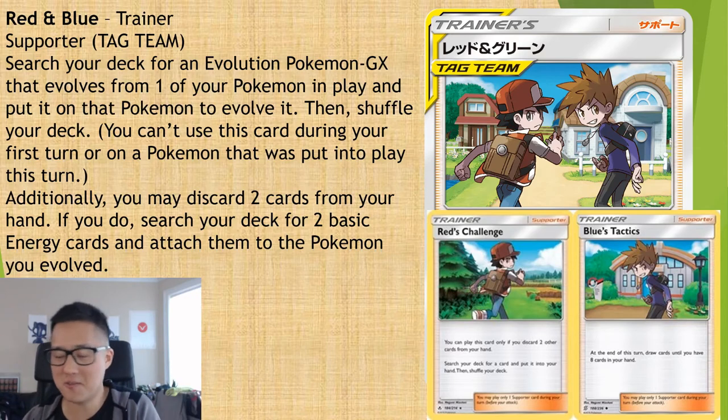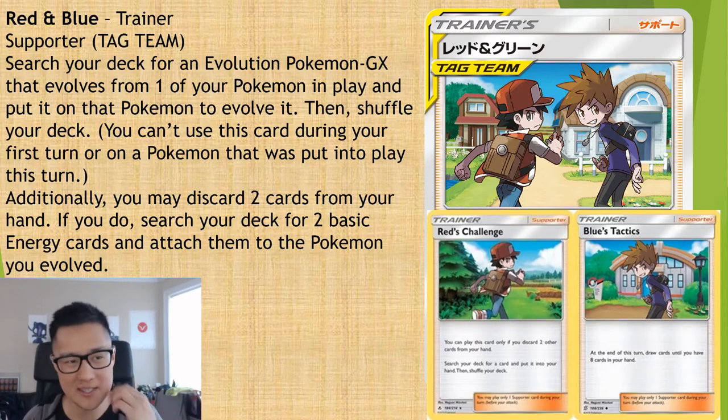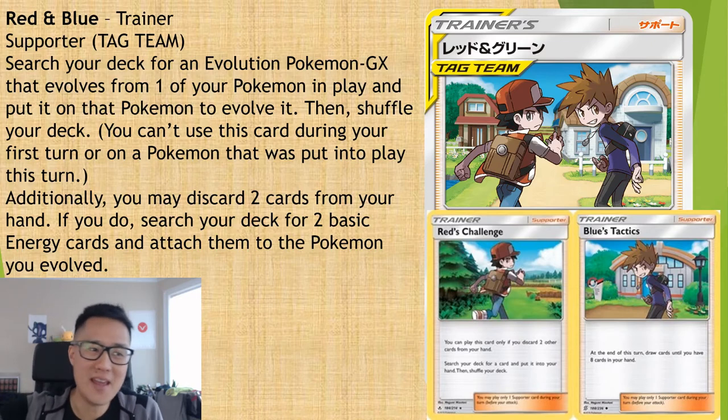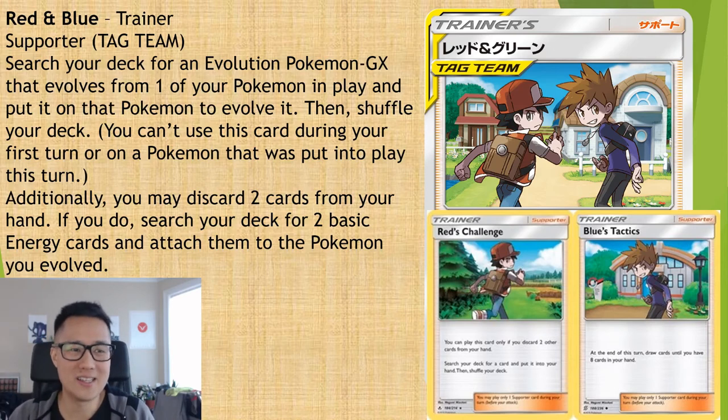My joke theory is that the Pokémon Company put all their work into the alternate arts for the character rares, and then with a deadline approaching and all artists booked on the alternate arts, they handed the regular arts to whoever was available. The Poké Beach comments are just thrashing this — people are saying they just used Paint and copy-pasted the character art onto a new background. It really is that lazy.